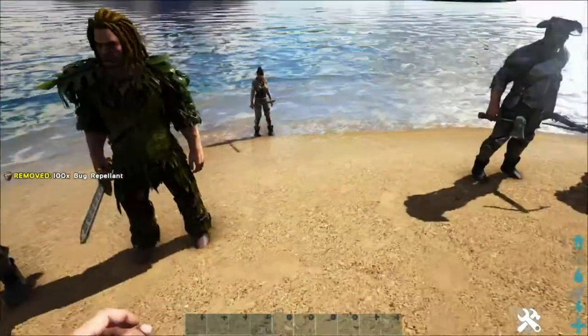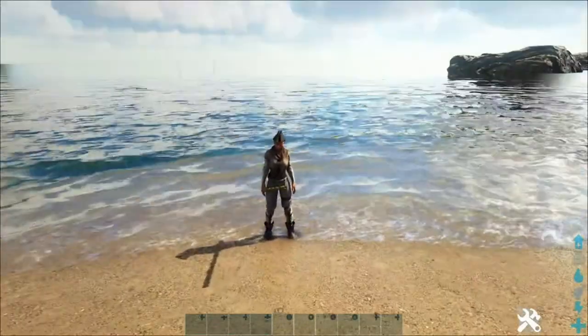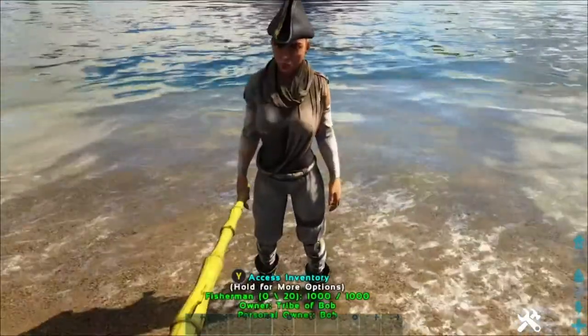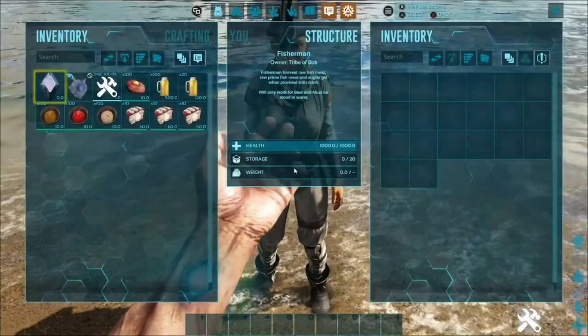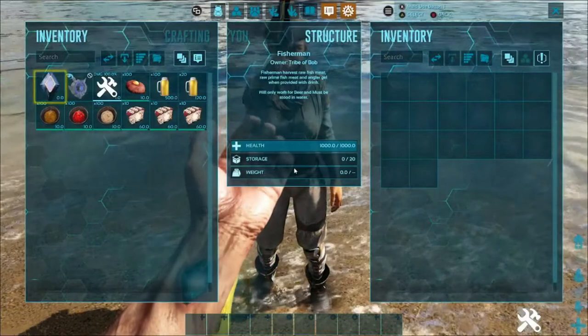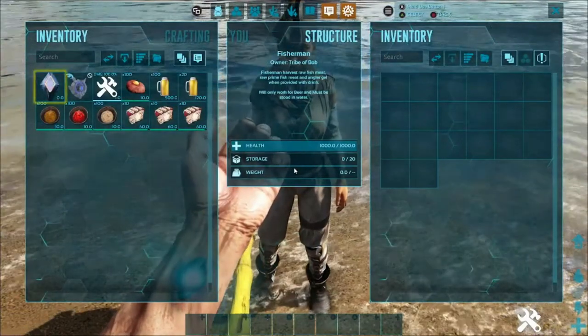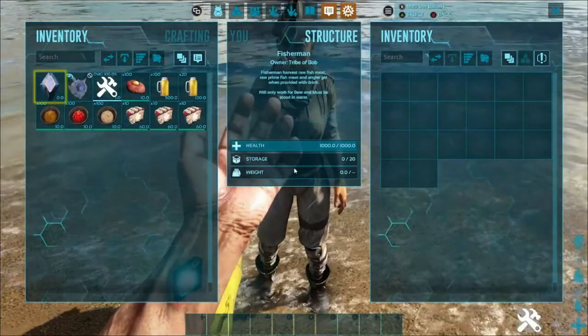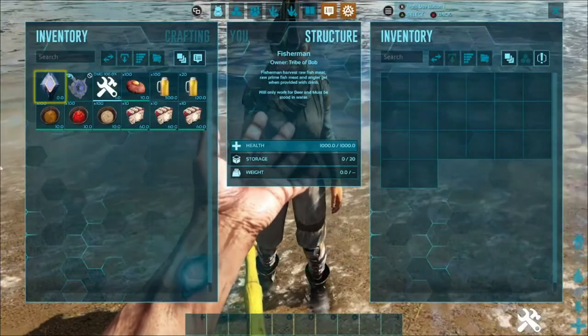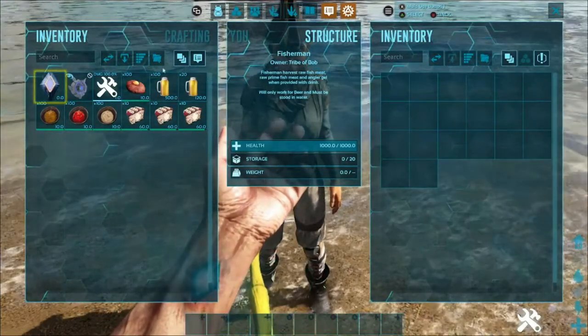Now we got the next one here — this one is one of the two that you have to have connected to the water, and that is the Fisherman. The Fisherman will harvest raw fish meat, raw fish, raw prime fish meat, and some Angler Gel if you provide him with some beer. They must be stood in water. Quickly transfer over the beer for him.